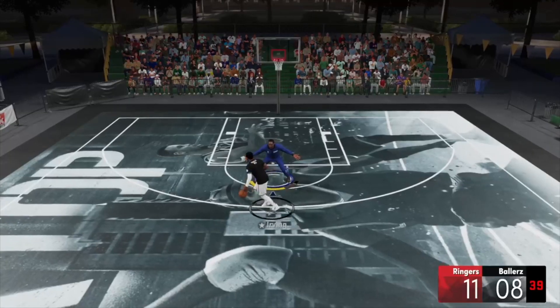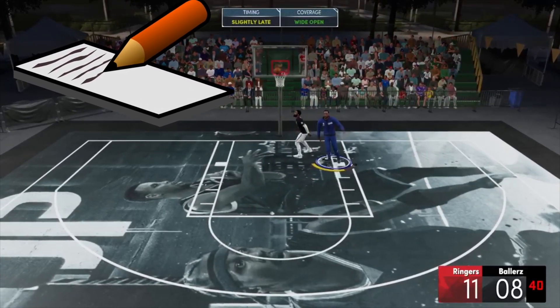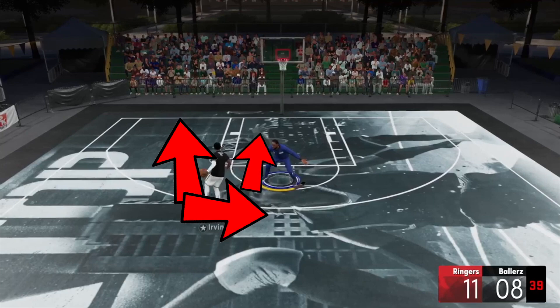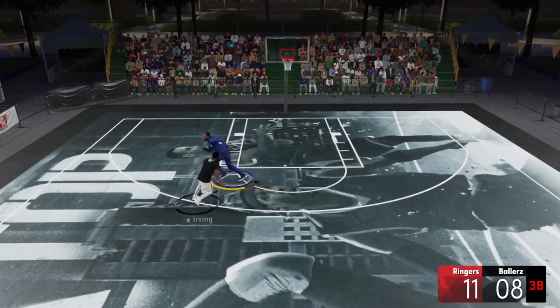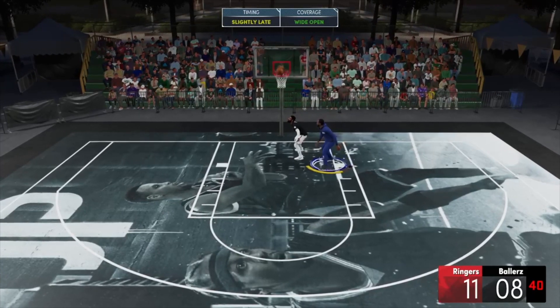I want to break down another clip. Look at my man Kyrie — hit him with the hezi, crazy move. What did Shai do wrong? So, Kyrie does a hezi. What moves could he do? He can come back behind the back, do this move that he did, come right with a quick crossover, or he can go straight down. Shai thought he was probably going to go straight down, so he went to try to cut him off. But he got it wrong. He was already at a disadvantage because he didn't even move a little bit. He was out of position, which put him at a disadvantage, and he got scored on.